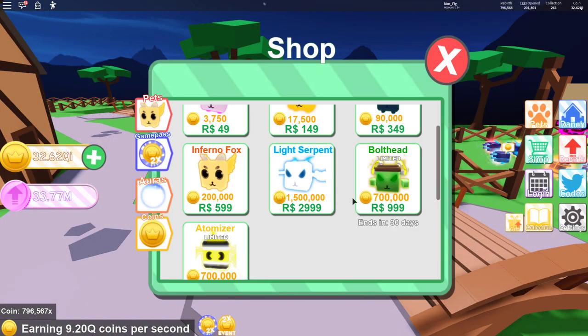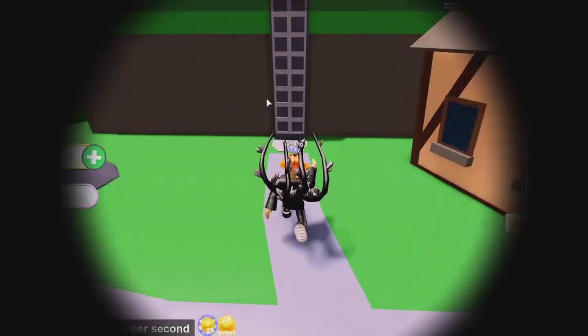The next thing they added into the game is a new premium pet. Right there it is — it's called the Boathead, which looks like Frankenstein. It looks really cool actually. For 999 Robux you can get this one right here. Looks pretty cool if you want to add it to your collection, go ahead and buy it if you have Robux to spend.